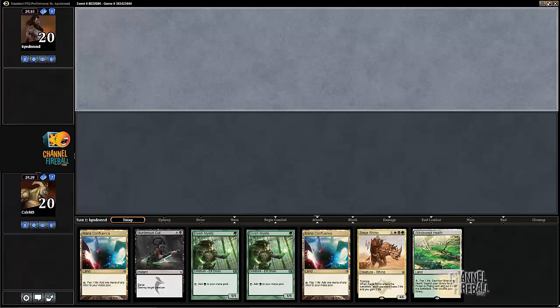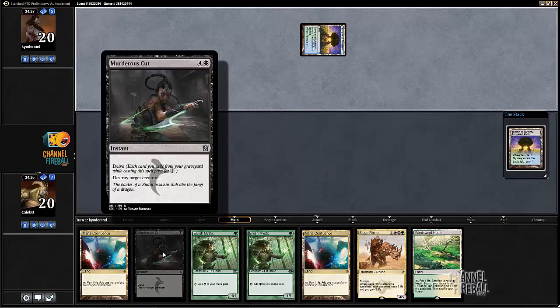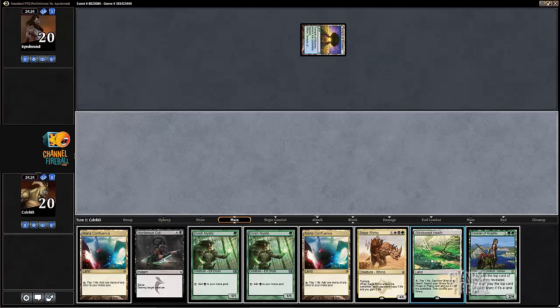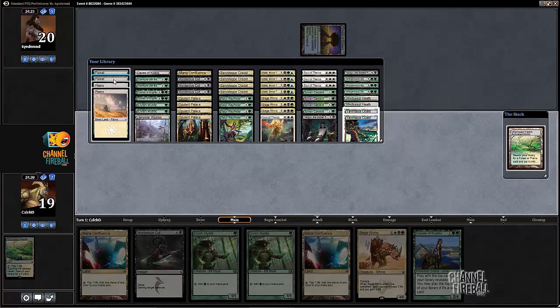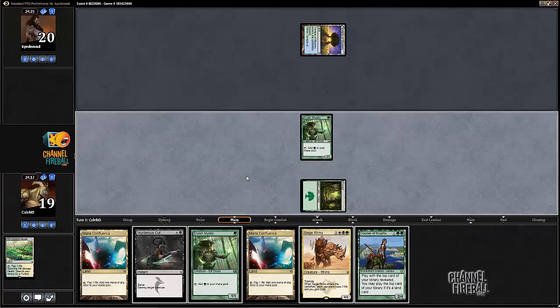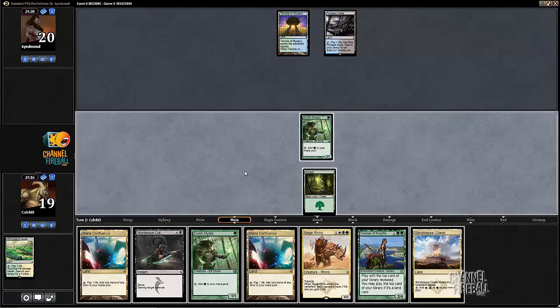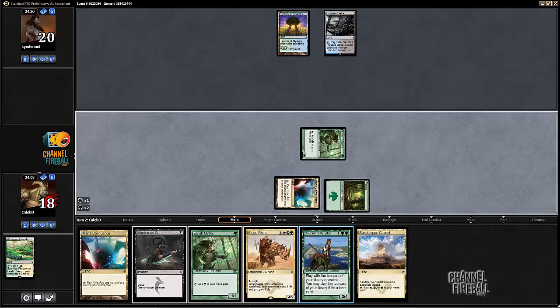Welcome to round one of this pre-TQ. We're going to keep this hand on the draw - mana looks good, a little painful but pretty good. We're really looking for some kind of mill spell like a satyr wayfinder to turn the murderous cut on, or a Sidisi to find Soul would be really good. Turn two Courser is also very strong. Temple of Mystery from the opponent - not quite sure what that implies. It could just be a control deck, soul-tide control is probably the most likely.